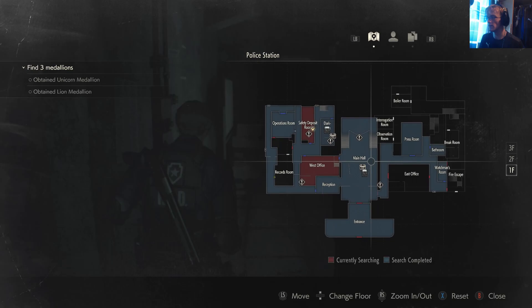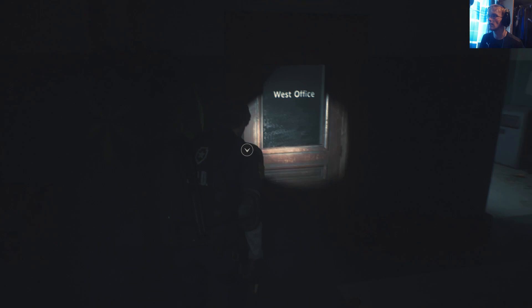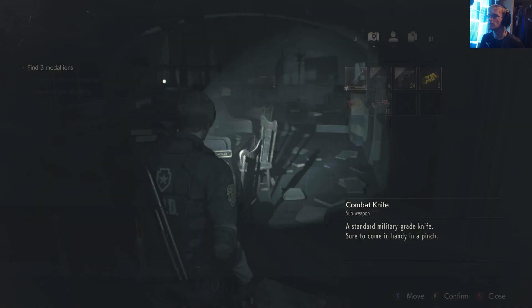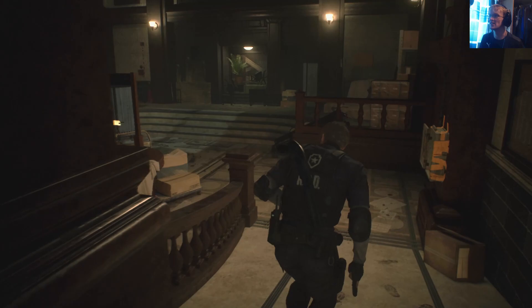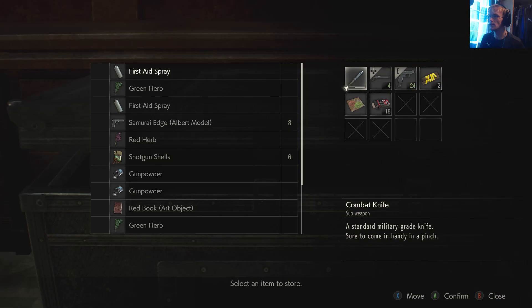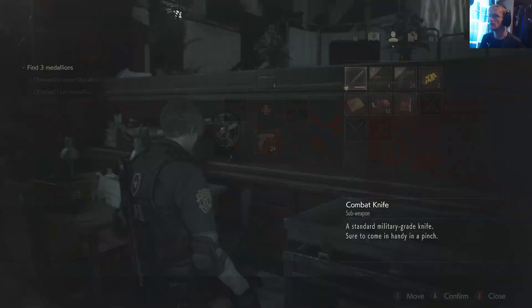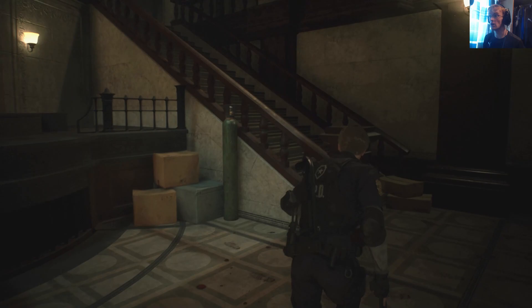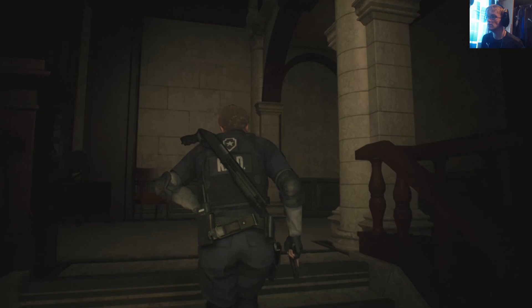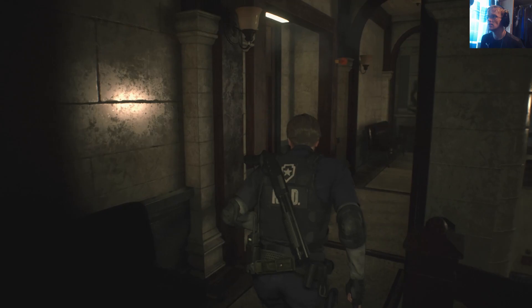Then we just go back to the west office and we can return to the east side. Oh yeah, we can grab the book on the way as well. Not sure if the guy who was in here was dead — I feel like he wasn't. Marvin, you scared me, just sat there waiting. So we'll grab the red book. Presumably we'll be able to use it on the statue that's upstairs, not quite sure what it'll accomplish, but we can still do it.